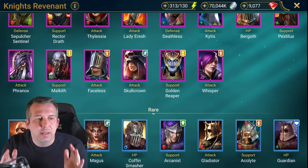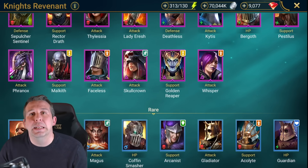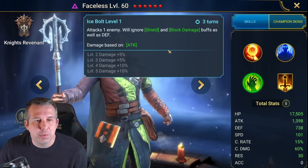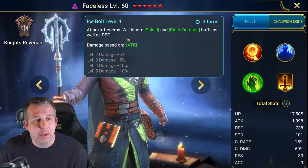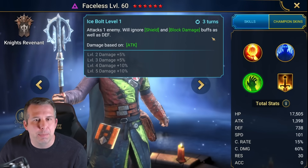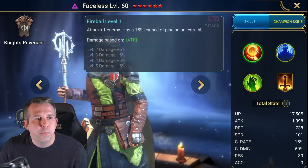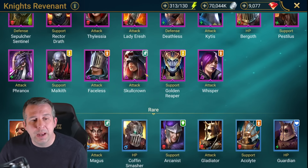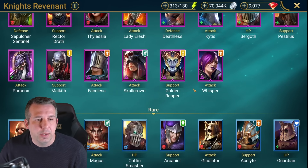Faceless: one-shots anybody but never shows his face. Ignores defense which is very cool - will kill anybody on the map but has no inbuilt survivability to go again. Skull Crown: generally good nuker, AOE nuker with AOE weaken, pretty good for arena. Golden Reaper: speed freak, gets your team moving fast, also got AOE defense attack which makes her good for ice golem. If she had a speed aura she would be in the top group of speed champions but because she doesn't she gets overlooked.